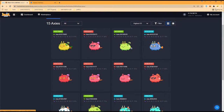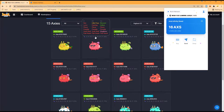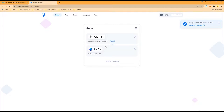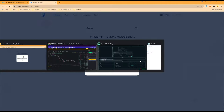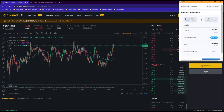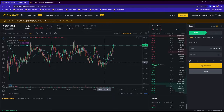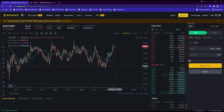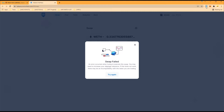We now have 16 AXS — beautiful! Now we're going to switch to SLP, hit max — that's 37,000 SLP — and swap. If you want to see the current market, it's actually trending upwards — a 1% rise over the last hour. Still pretty bearish overall, but it's doing an uptrend at 94 dollars, so that's relatively cheaper.